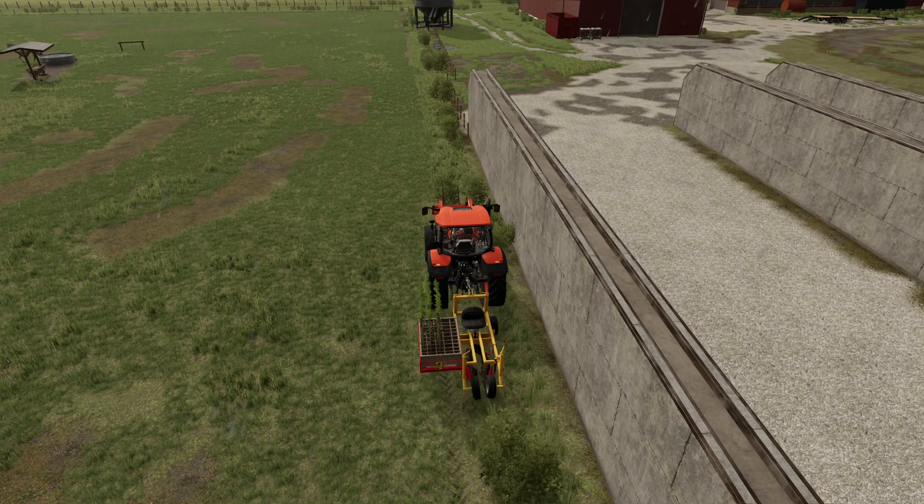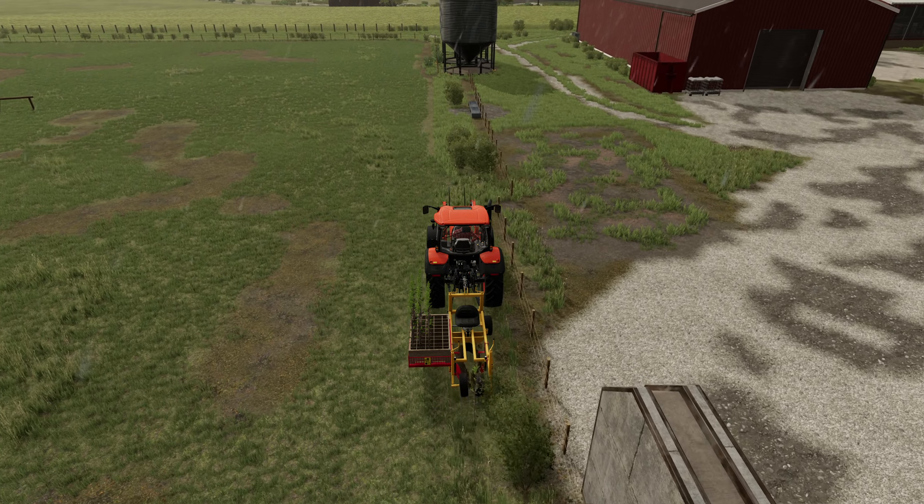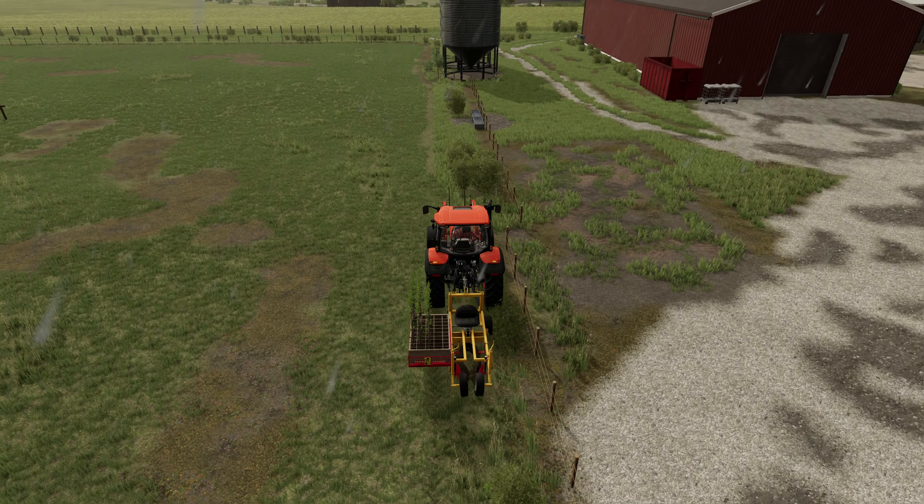We just have a few more trees here left in the planter. We're going to go along this little section here and then plant the rest of them down here around this other section of the fence. Don't want to plant them too close to the bends. I thought these trees would just add a little bit of character to the farm, give us some potential wood if we decide we need to cut some down in the future, as well as providing a little bit of shade for the animals.